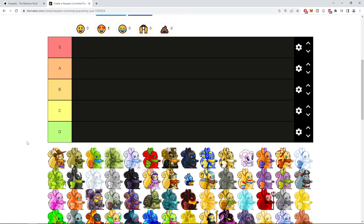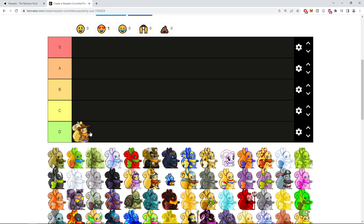Alright, time to get serious on my Usul tier list. I got a free paint job for my Usul, so let's see what I want to get. I don't know what that is — it looks like Robin Hood Jester Court Knight. Not very impressive.